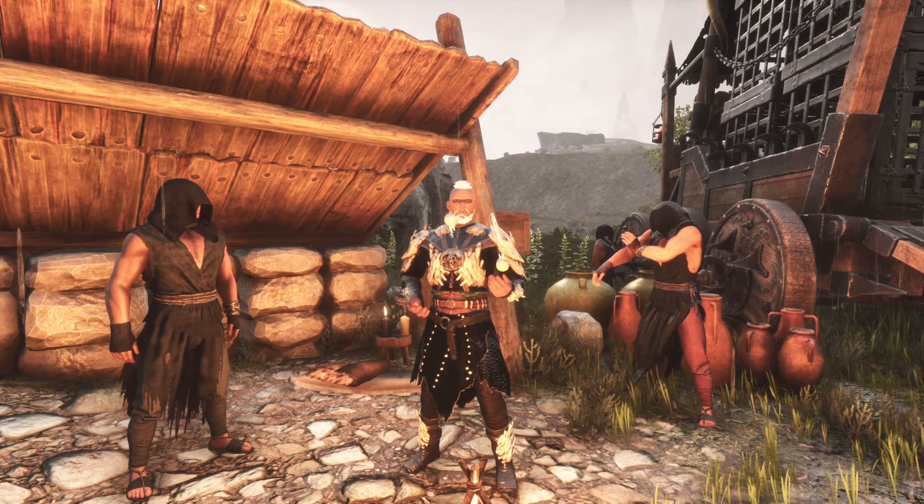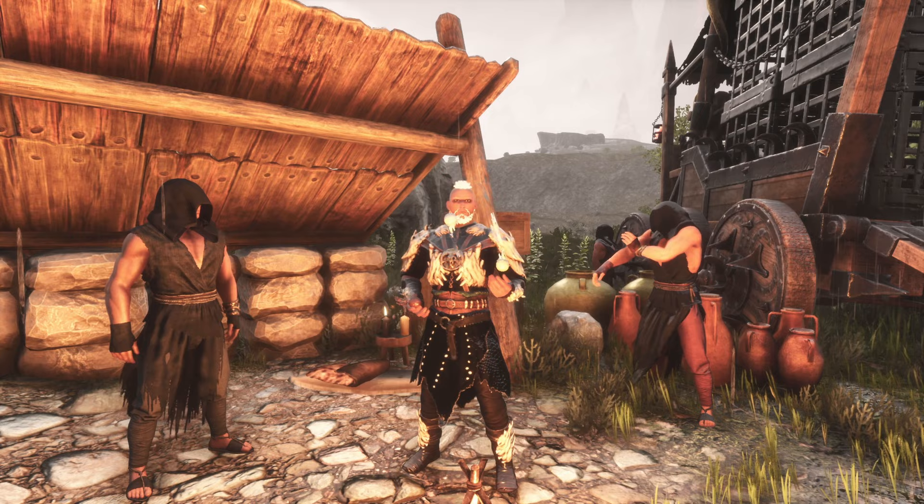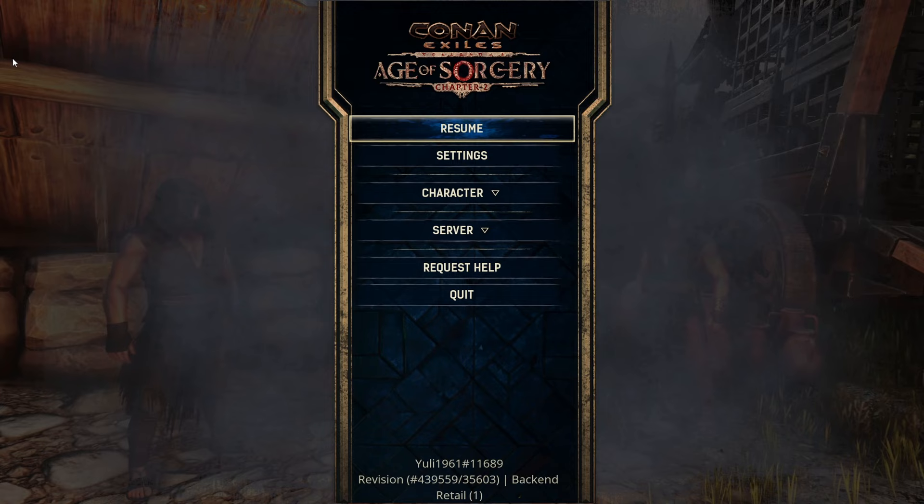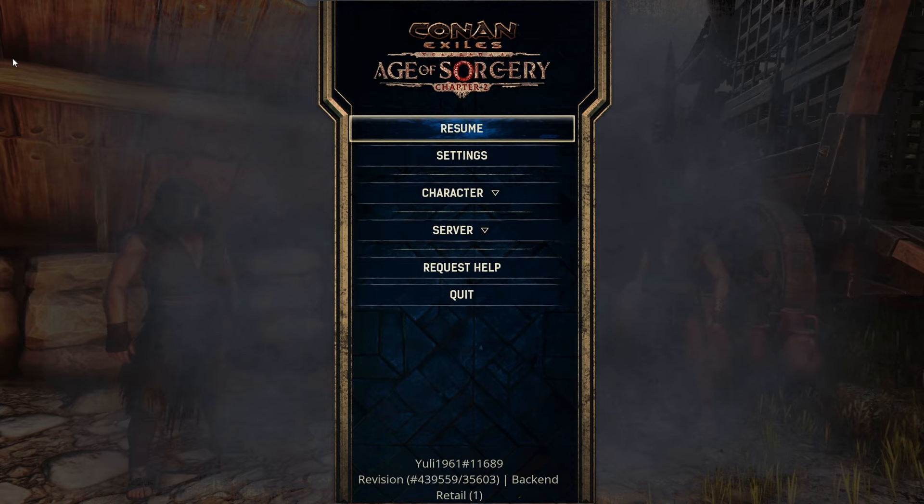Let's take a look. First, we're going to want to go to our settings, so we're going to escape out of the game. The way you get to your settings for the server — which is basically what you're playing on in single-player — you're going to have to hit escape, and on Xbox, PlayStation, whatever it takes for you to get to this screen. Go to settings.